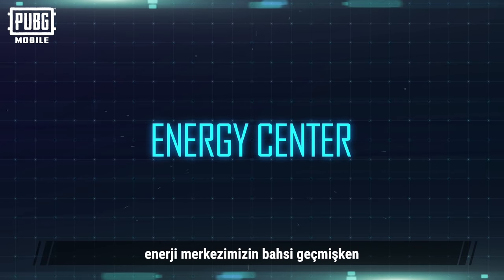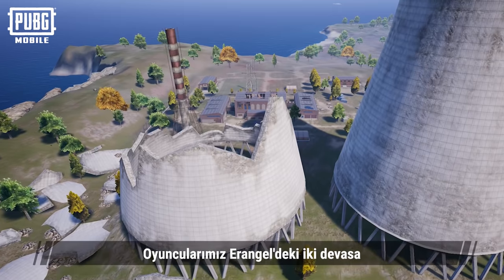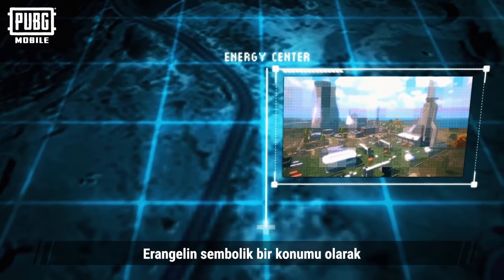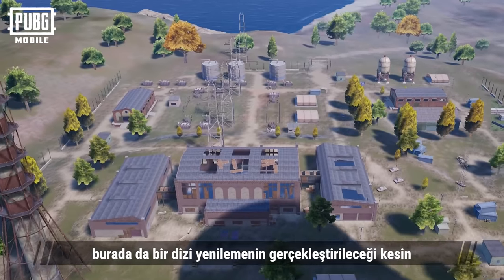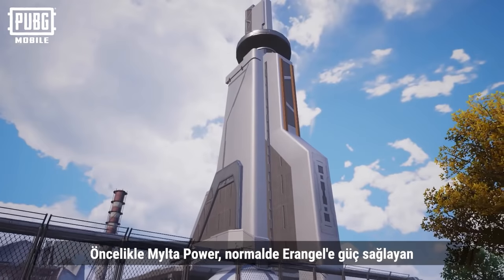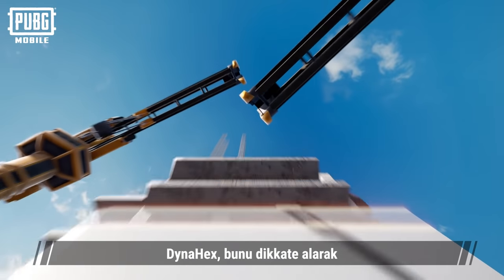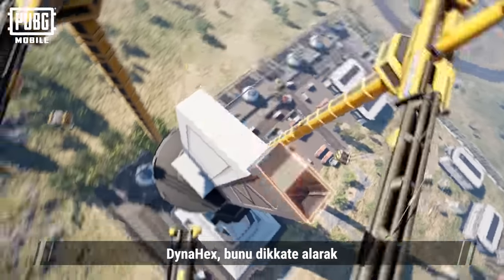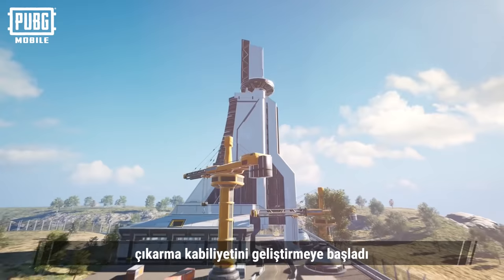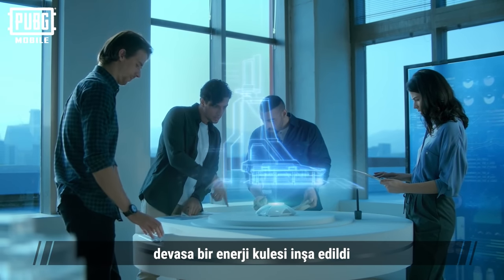Finally, speaking of our energy center, I think our players will recall the two huge nuclear power towers in Erangel. As a landmark area of Erangel, it's going to undergo a series of renovations as well. Milta Power was originally a nuclear power plant that powered Erangel. Dynahex started to improve its utility in extracting new energy resources more efficiently, so instead of the two towers, a huge energy tower has been constructed.